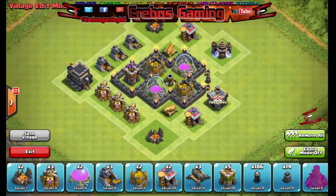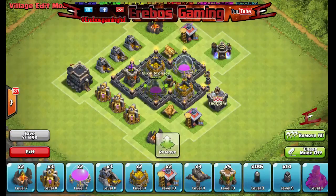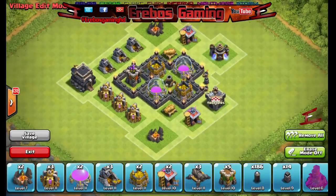So that's the design for a Town Hall 3. Don't use this design fully — have a little play around with it. Make sure you keep this core because that's important; everything else is totally up to you. That's just a simple example for a Town Hall 3 base design. I hope you all enjoyed and I'll see you on the next one.